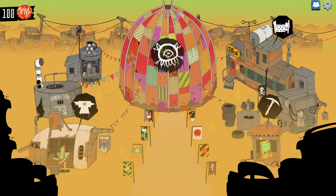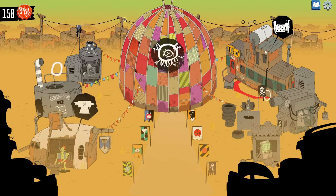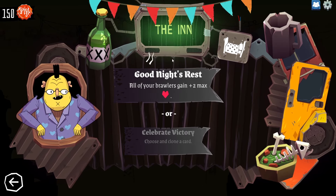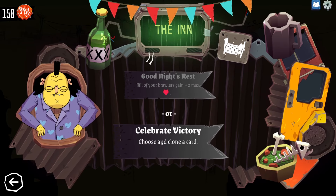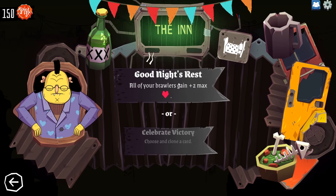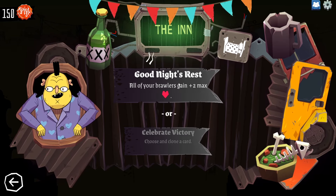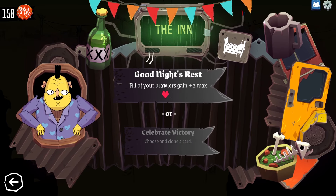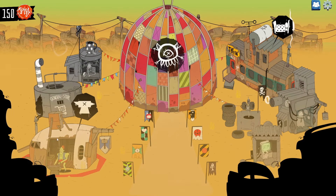Can we do them in any order? Looks like it. Alright, so we go to the inn. It's to max health or choose and clone a card for free. We could get another lightning bolt and go hard, but they're very expensive, or just everybody gains plus two health. We could clone a card — go to the anvil, upgrade a card, and then clone.